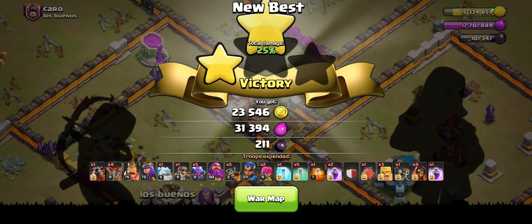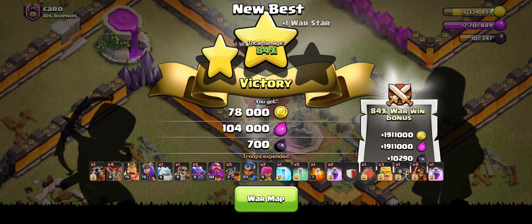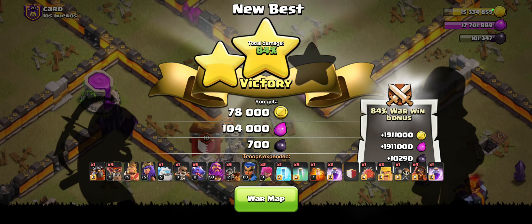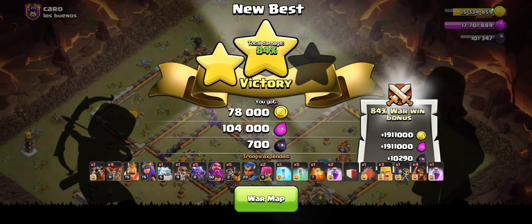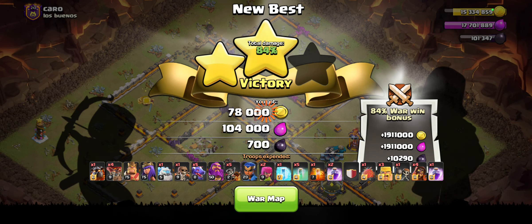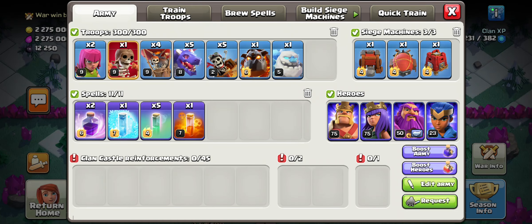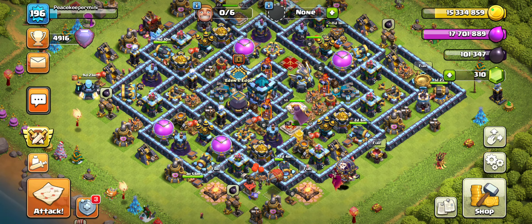I wish the Wall Breaker had gone where I wanted — it was so close to the wall. I thought the Wall Breaker would have gone there, but it decided to go behind, which is weird. That's why I normally don't like running Wall Breakers sometimes — they don't always go where you want them to go. I probably should have run the Super Archers, but I thought I wouldn't have gotten as much value, because I think I would have invested a little too much. But we probably could have run it.